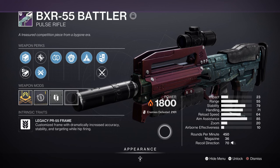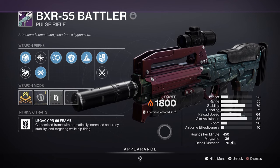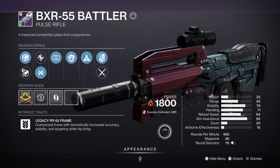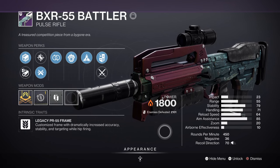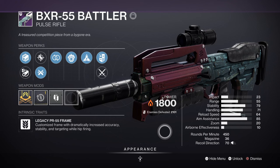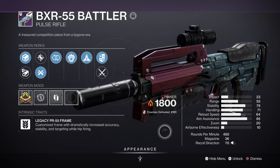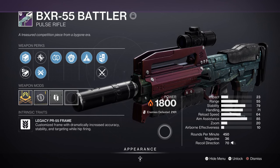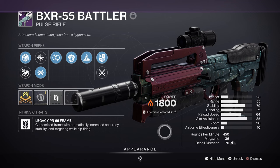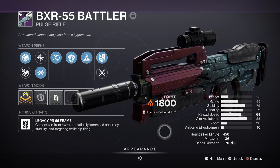The weapons being used will be the BXR-55 Battler with Incandescent and Perpetual Motion — the perfect weapon if you want to be accurate with your shots and also Scorch targets from distance. Any Solar weapon with an Incandescent perk is available for the user to pick, but the BXR is one of the best to use and farm for generally all players. Pulse rifles are also a seasonal weapon type, which makes them perfect for GMs and end-game content with certain champion types. If possible, try and get a crafted version, as the crafted version can get both Demolitionist and Incandescent together — an amazing pairing for any discipline-based build.